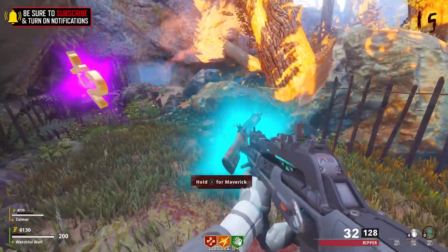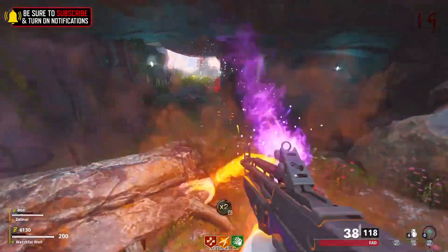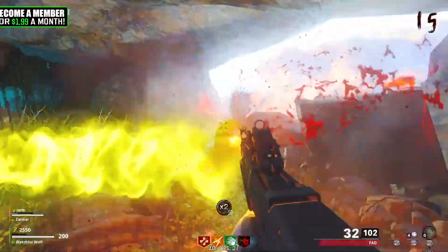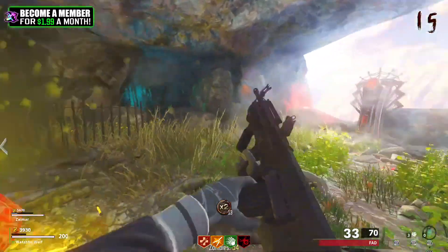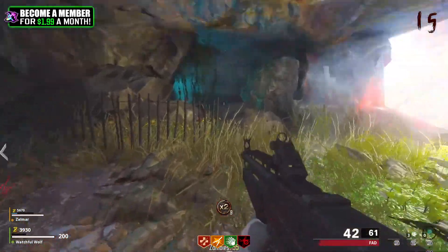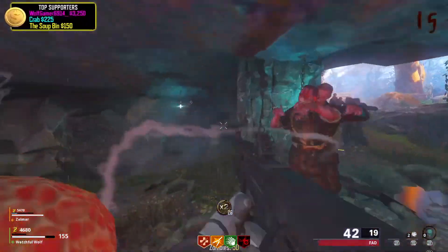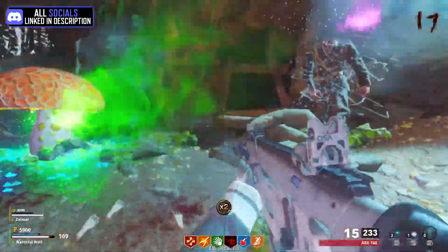I'm just running over here to do a soul box real quick. I'm going to snag Widow's Wine too — we're going to want all the perks and all the shield protection we can get because this map is obviously a bit challenging. This is still the first step of the Easter egg, filling up these soul boxes. There's only like eight steps and then a boss fight.